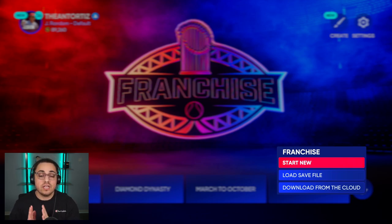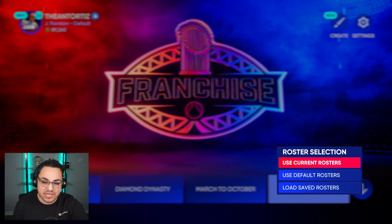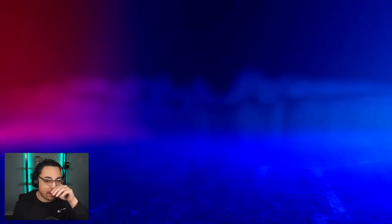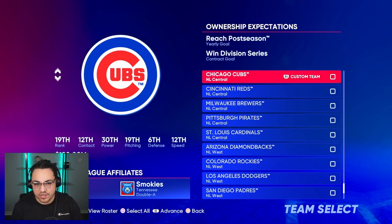The thing is, if you have started a franchise save, you cannot change the roster. So if you want to change or use a different roster, you have to start a new franchise save. At the deadline you can't just magically have the most up-to-date roster — you will have to start a new franchise save. So you download the live roster like I just showed you, start a new save, then hit Load Saved Roster, click the roster you saved, and you're good to go.